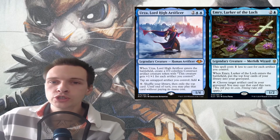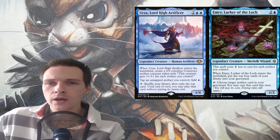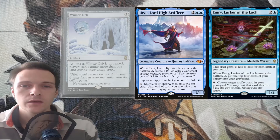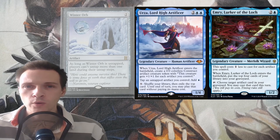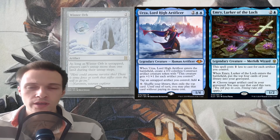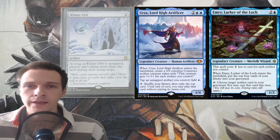That brings us to Urza, Lord High Artificer, another mono-blue commander — they're quite similar. I would say they are same-same but different. Both mono-blue commanders will be playing cards like Winter Orb, but here comes the difference: Urza can actually tap the Winter Orb for mana and shut it down, breaking parity against it, while Emry has to suffer from the Winter Orb effect. But the Merfolk Wizard can actually revive the Winter Orb if your opponents destroy it, so Emry can make sure that the artifact sticks around and keeps coming back.